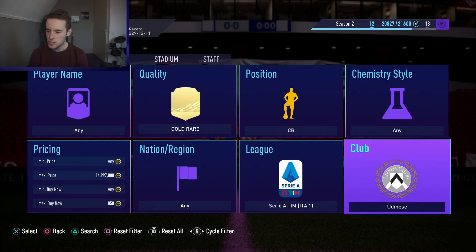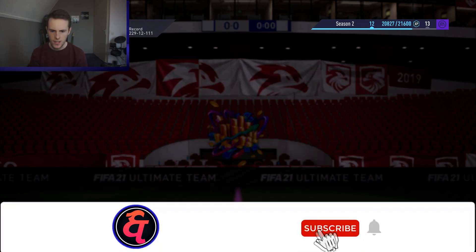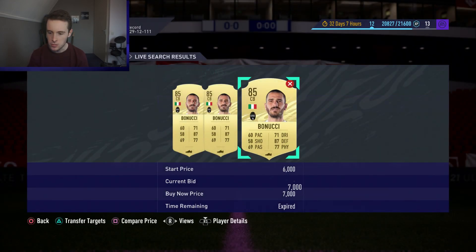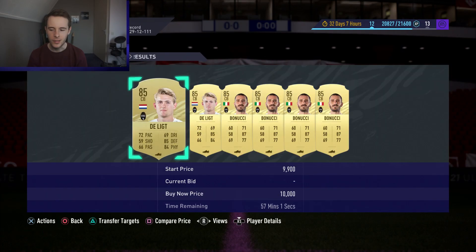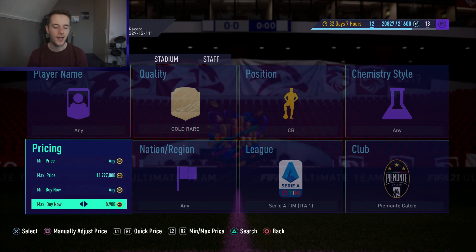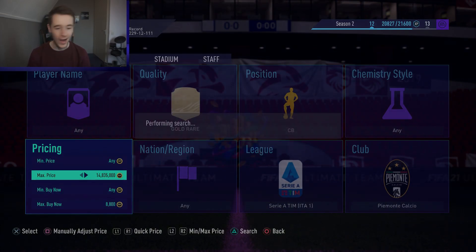Another method: go Center Back again, go to Serie A, and go to Juventus - aka Piemonte Calcio. The cheapest on the market is around 10,000 coins. With this filter you can get yourself de Ligt or Bonucci. I can see Bonucci here for 7,000 coins, which means about 2 to 3k profit - very nice. Later tonight when new packs are out in store, people will sell players off for relatively cheap and you'll make yourself a little bit of profit.